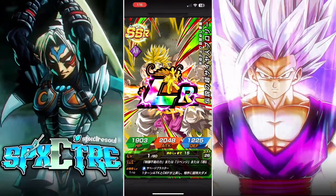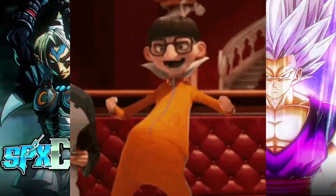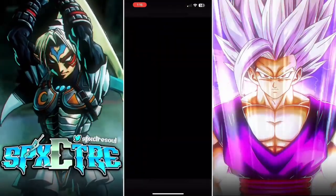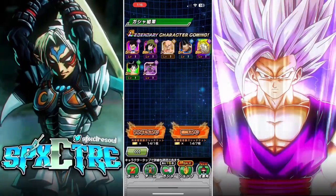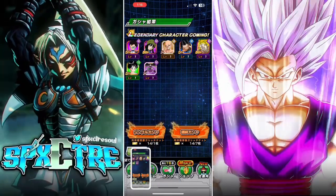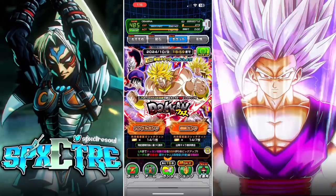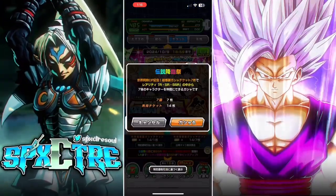I'm feeling good today. Oh yeah! First multi. Alright, that's it. That's all I need. Lock it up — screenshot and lock it up. We're good. Next banner, we're going for Gohan. Well, that was easy.